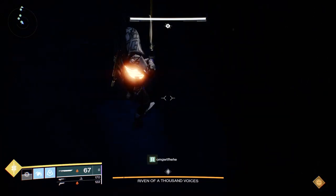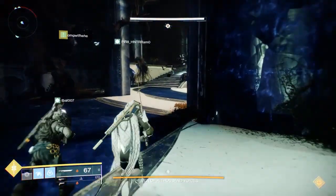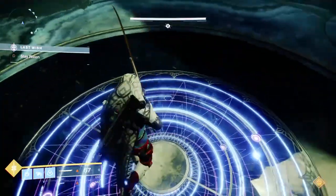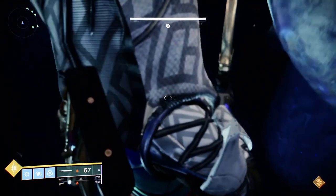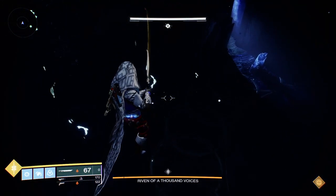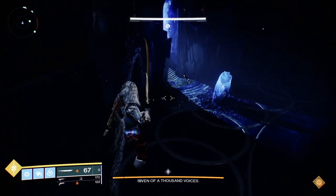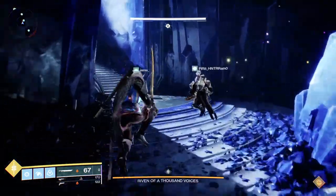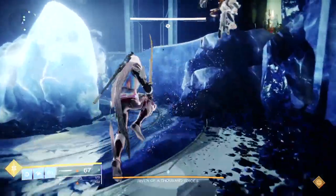Once you're in the yellow or blue room and Riven has come out with her claws on the ground, it's time to set up for the easy kill — and you'll want to start getting ready even prior to that. You'll want one person that runs Tractor Cannon, and if possible, a Bubble Titan and a Well. The Well isn't for DPS — remember, Well and Bubble on top of each other do not stack anymore. It's basically to keep the team healed as you're working to complete the encounter. You can actually start this early if you want, before she comes out.